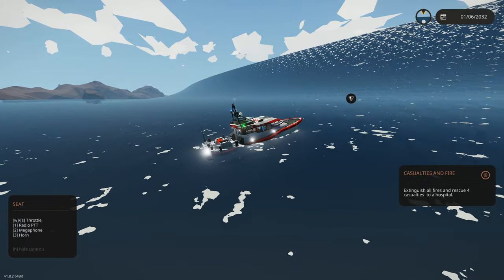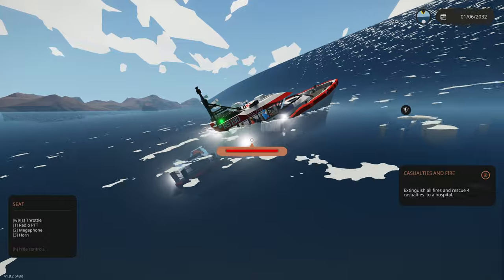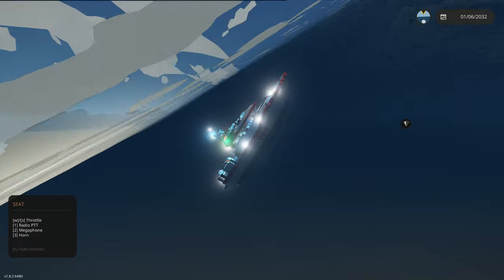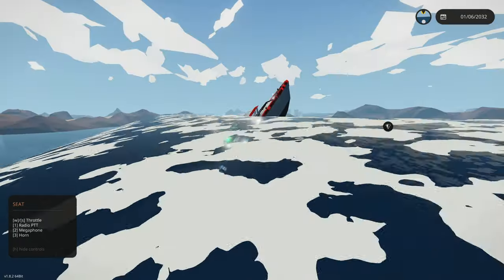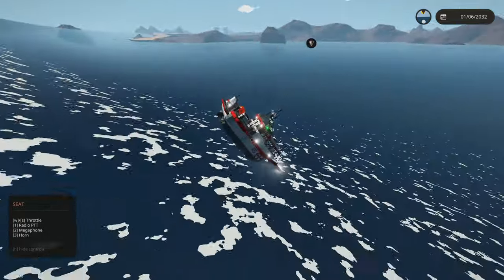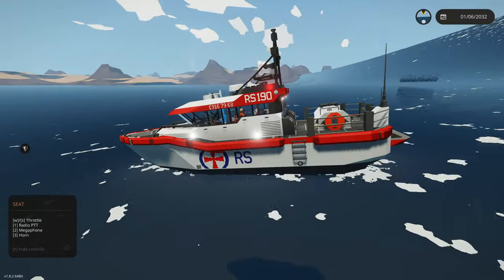There's another rescue mission popping up — extinguish all fires and rescue for cash. This isn't supposed to be going over the entire cabin like this, but the boat was supposedly made for this. We're popping out the other side! Oh my gosh, our stomachs are flipping — we're diving straight into the ocean. We did survive though — that's a good sign.